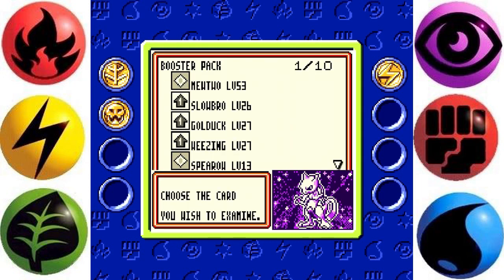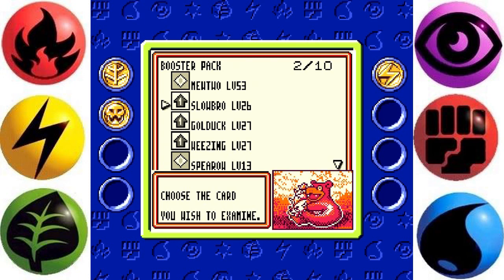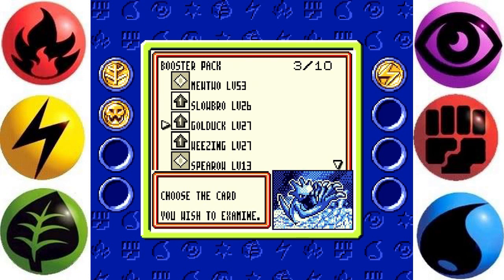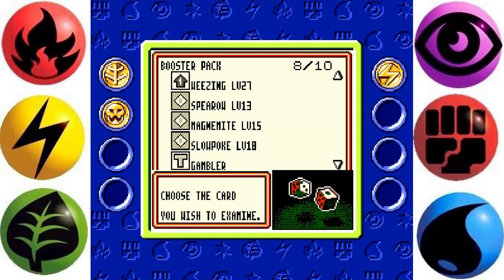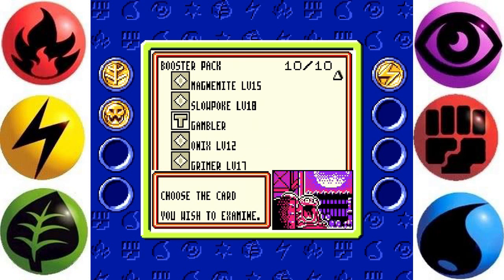And in it there is Mewtwo — yes, crushed it! Slowbro, Golduck, Weezing, Spearow, Magnemite, Slowpoke, another Gambler, Onix, Grimer, and that's it.